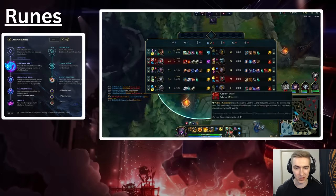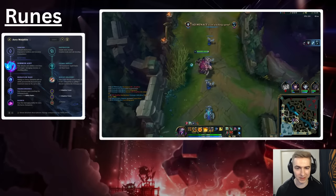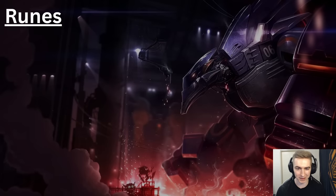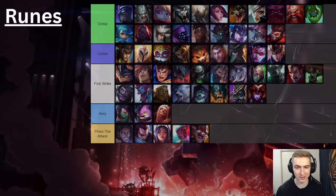As for the runes in this tree, they are the exact same as the Comet page — Mana Flow, Transcendence, Scorch, then Cosmic Insight and Cookies, with Double Adaptive and either Armor or Magic Resist depending on matchup. To finish it off, I did promise I'd make it easy to know when to take each rune, so I'm going to show you exactly when I'd take each for which matchup. There will be some variables depending on which bracket you're playing in, but this is what I'd take in high elo. I recommend not taking PTA or Aery if you're around Emerald and below — put those matchups into Grasp or Comet and really simplify it so you only have three pages to choose from.